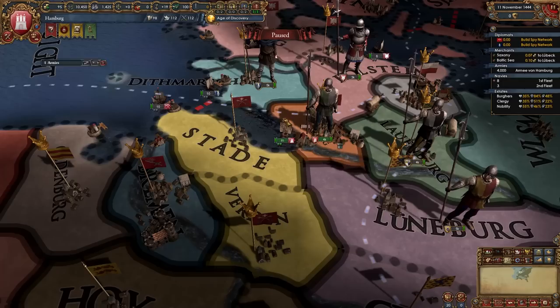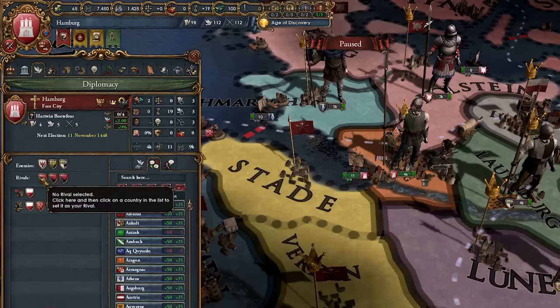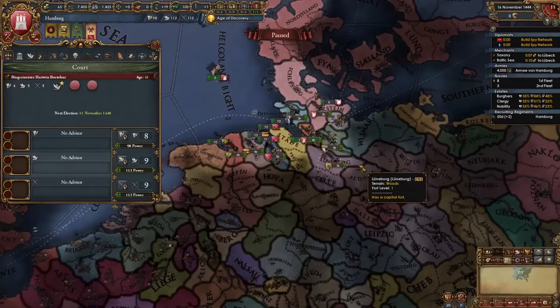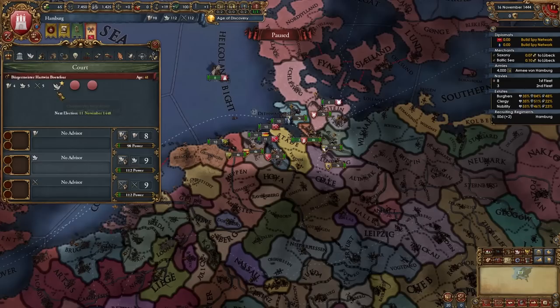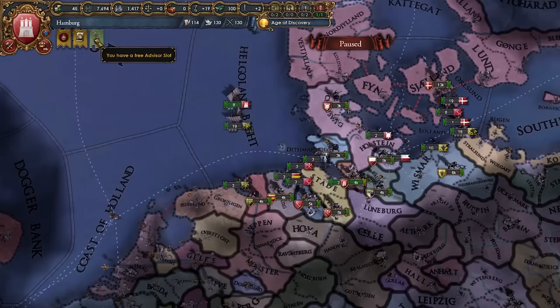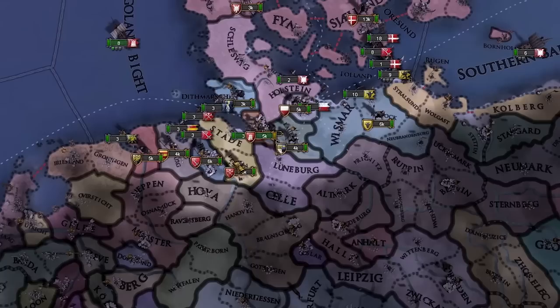We're actually making money now, and I'm going to go balls out and get three advisors right at the start — and just like that, we're eligible for the 200 Diplo and Admin event. Bremen have allied Burgundy, not that great. But we got radical reforms eligibility just a few days after getting the advisors. I love this game. That's an awesome start — this is going to be a good game, I can feel it.